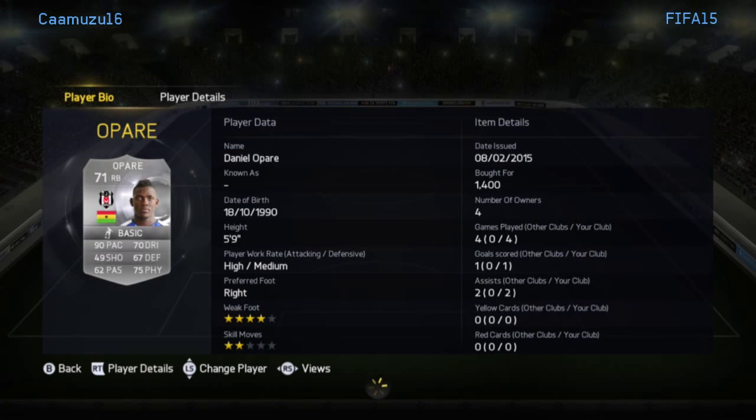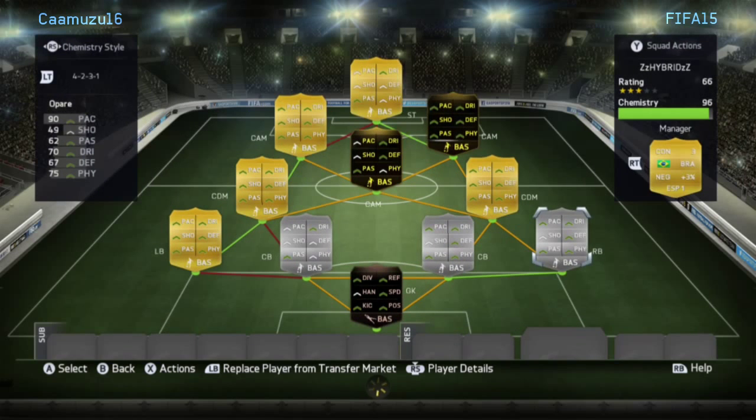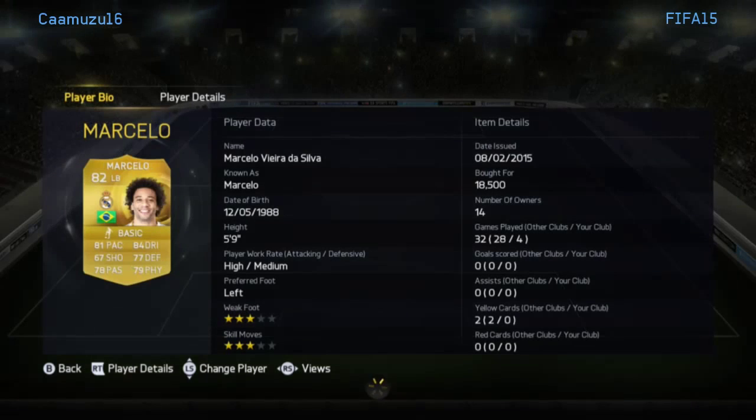Next we've got Opara, who's scored an amazing goal which you'll see in the goals video coming out soon. At 1,400 coins, he dribbled through the whole team and scored. He's got around 90 pace. This team has beaten Barbo and Jovino proof — I played a game against them and they only scored one goal.